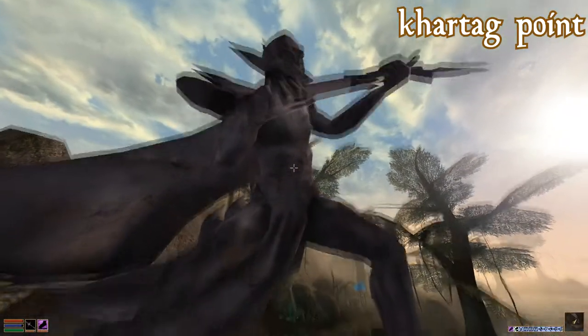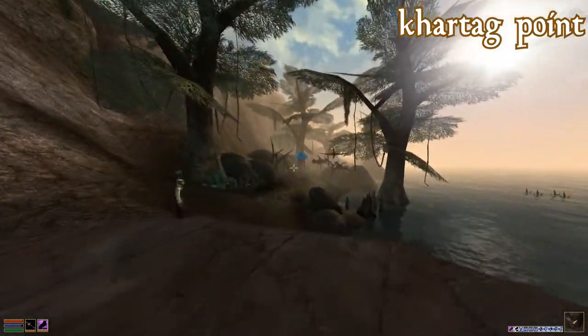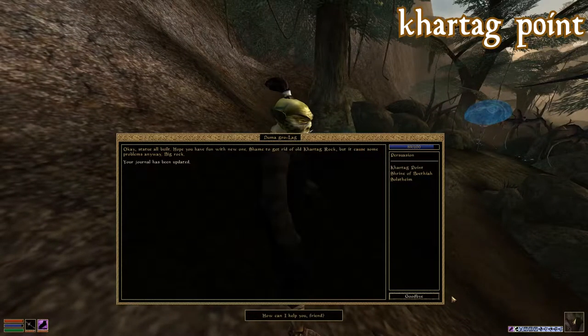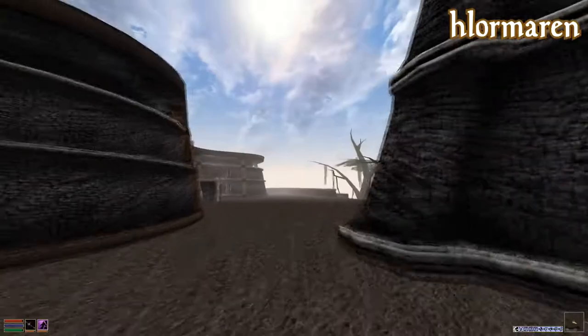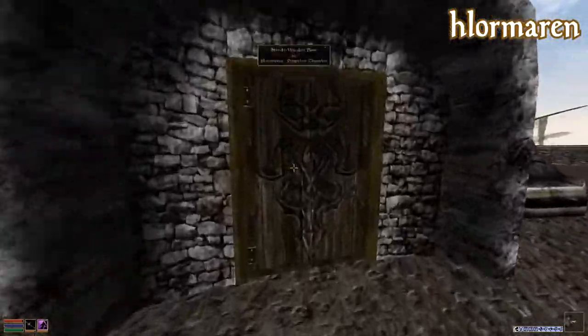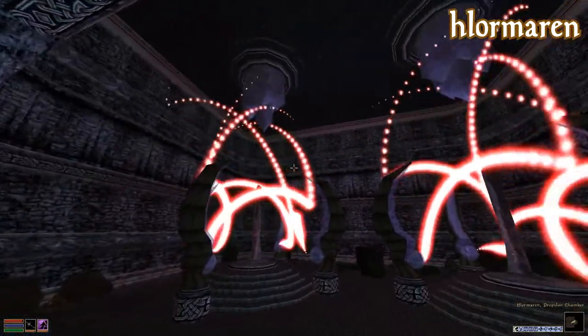Kartag Point is a landmark important to orcs that can be found northwest of Narmok. Some famous orc died here in a battle, and another orc died here on a dare. If you talk to Boethia, a talented orc sculptor will build a statue of Boethia here. Lor Moran is an ancient Dunmer stronghold, filled to the brim with slaves to free and slavers to remove from the mortal plane. There's a propylon chamber with access to Mirandus and Andareth here as well.